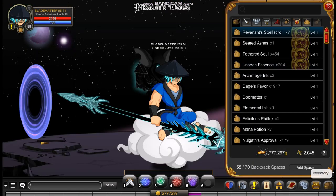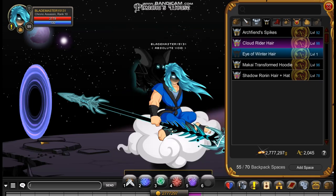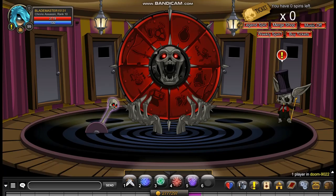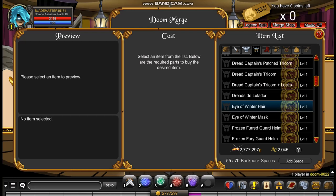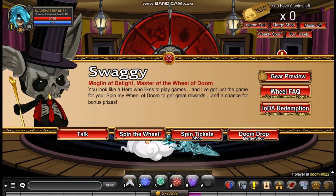The next helm you can also get at slash join Doom, and that is the Eye of Winterhair — also one of my favourite helms in the game. You go to slash join Doom and click on Swaggy, then Doom Drop Merge Shop, then Helms. You can get it for just 10 treasure potions. You can also get the other one with the mask on, and they're both pretty good so I'd recommend getting them.